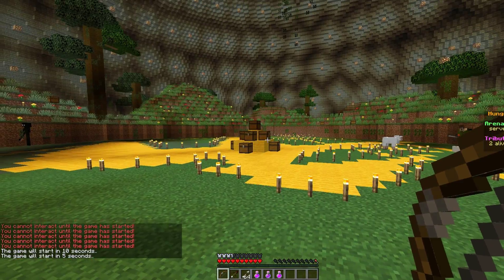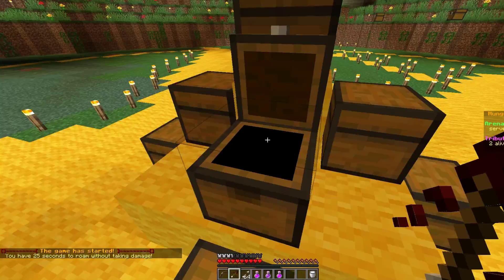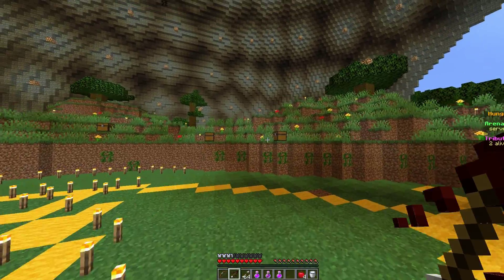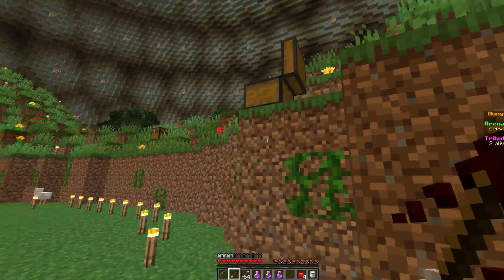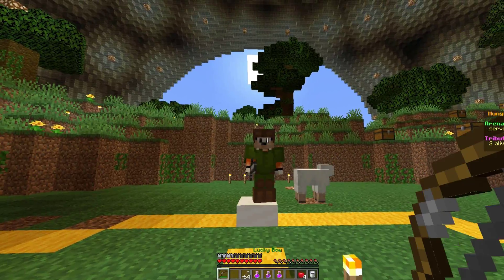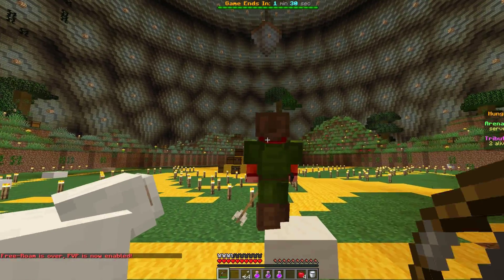The game is going to start in five seconds. Once it does start there's a 25-second period where you cannot take damage or hurt anyone — this gives you time to run away and loot a little bit. As you can see all of these chests contain random items, everything that you would expect in the Hunger Games plugin. Then we wait for the 25 seconds to finish before we can win the game by killing our opponent. Free roam is now over.